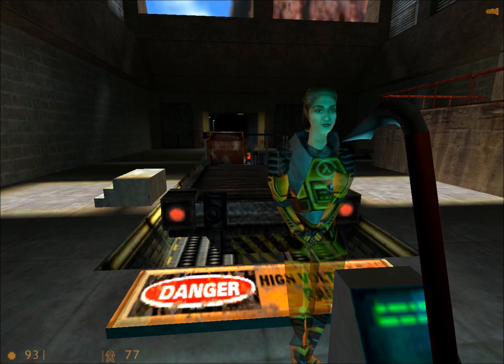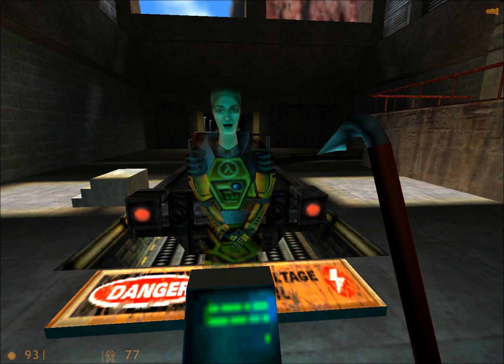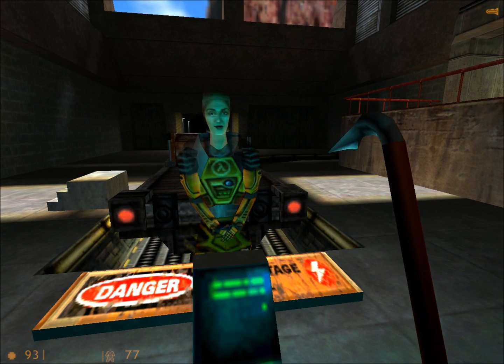Press your use key to engage the train. Press your forward and backward keys to increase or decrease the speed of the train. Press your use key again to disengage from the train.